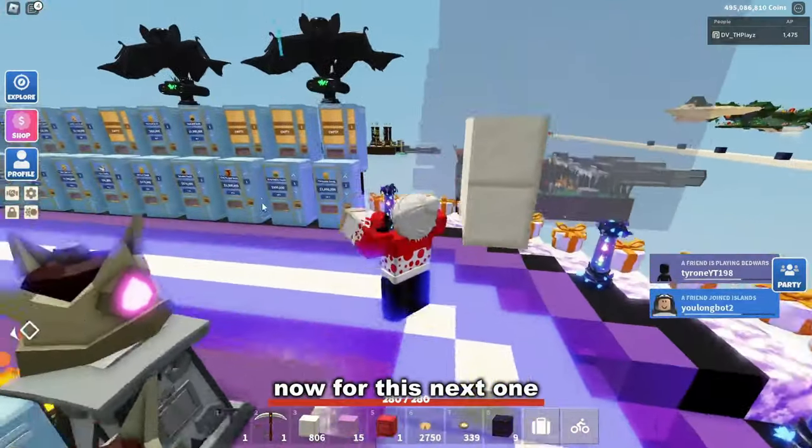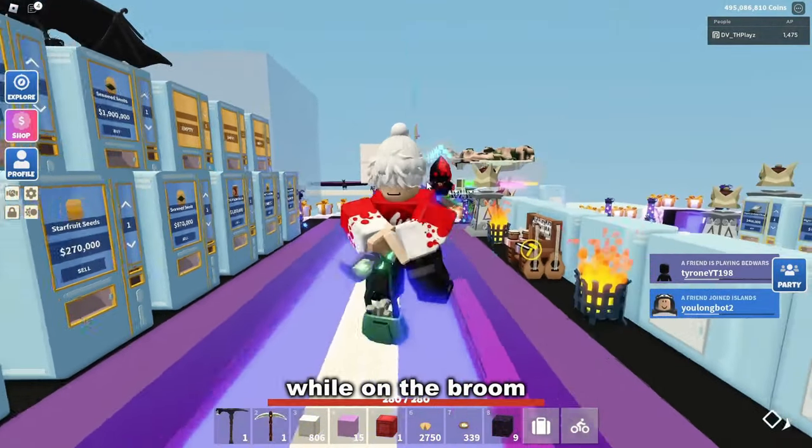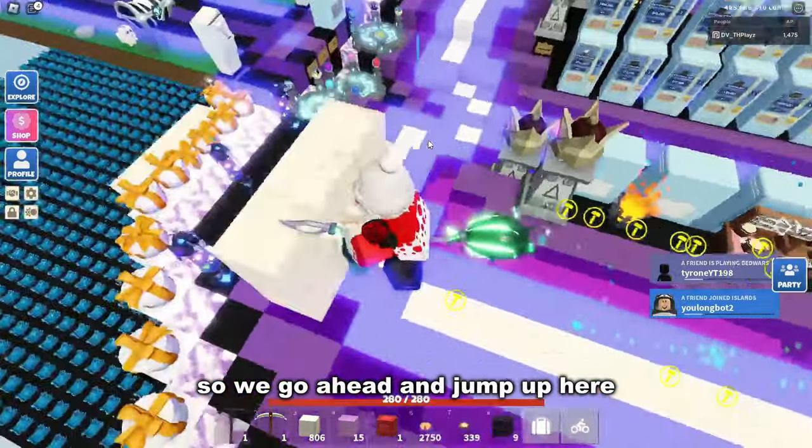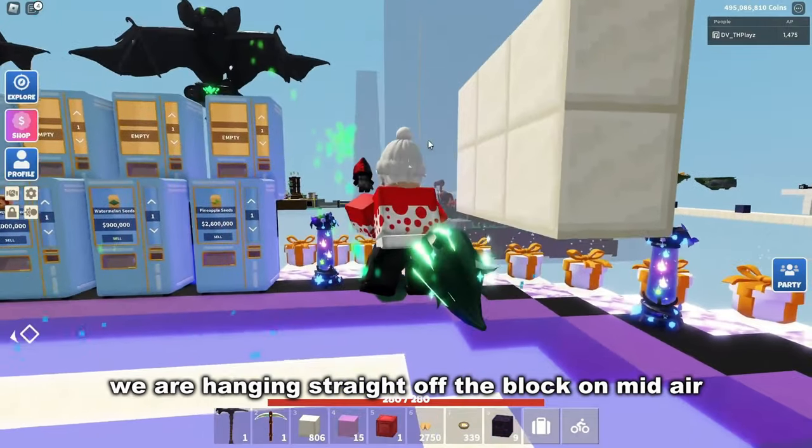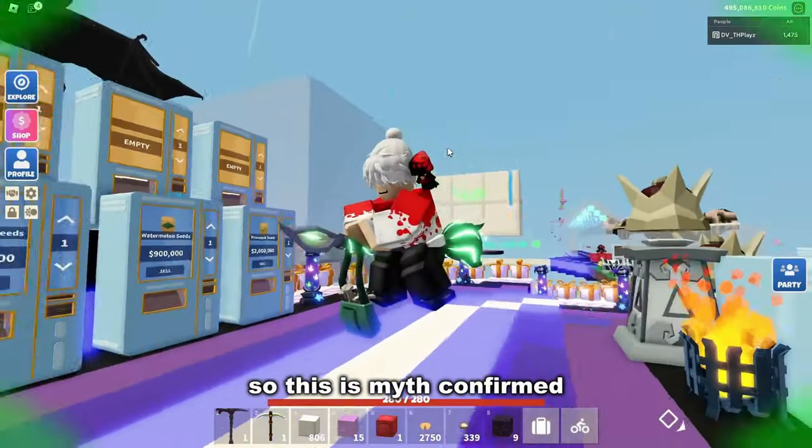Can you actually sometimes hang off blocks while on the broom? If we jump up here we should be able to hang off the block — and as you can see, we are hanging straight off the block in mid-air. Myth confirmed.